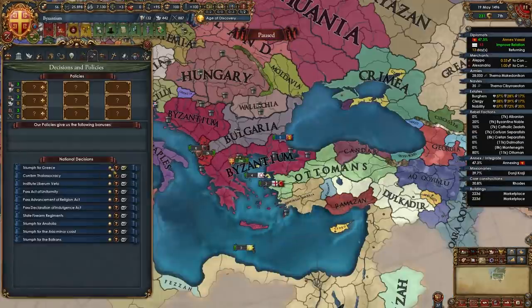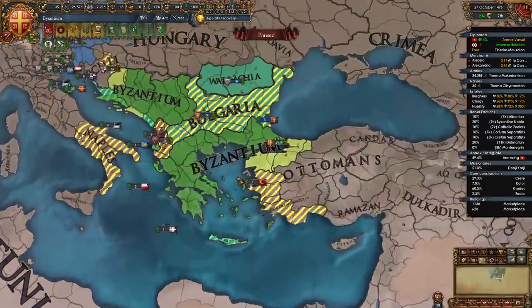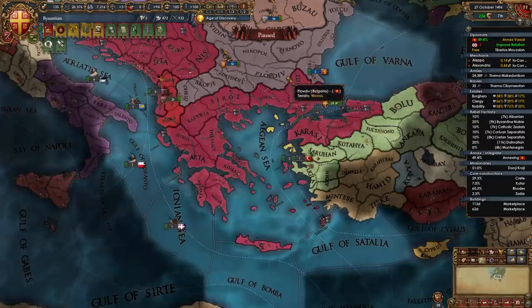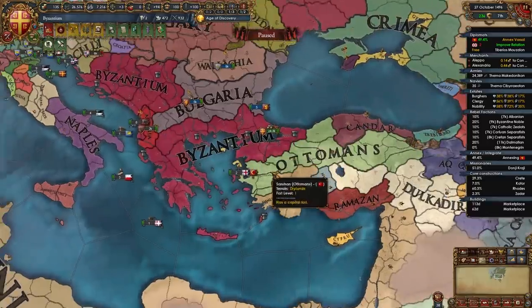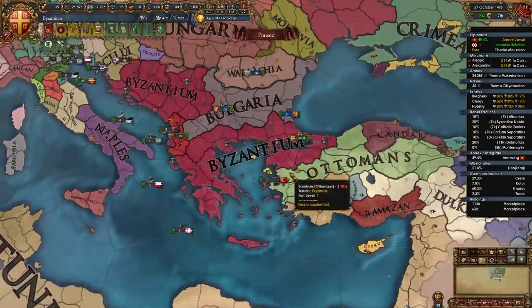At this point you may be able to unlock the decision Triumph for Greece - these Triumph for insert area decisions are part of the Purple Phoenix DLC or flavor pack for Byzantium. By around the 1490s your realm should look a little something like this. Basically we start off as Byzantium - not a very powerful nation in 1444 - but it's easier than ever in 1.31 to defeat the Ottomans and achieve superiority over them. By this point you should have almost the entirety of the Balkans and a very solid foothold in Anatolia.